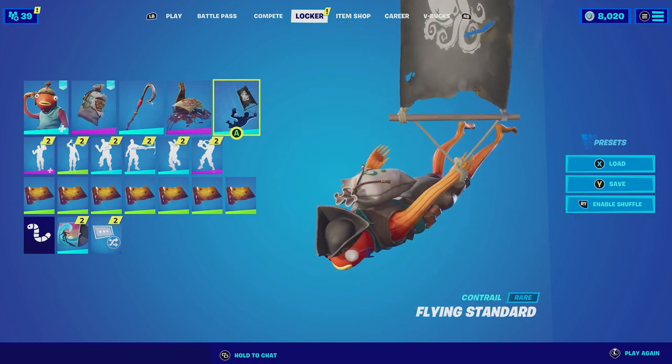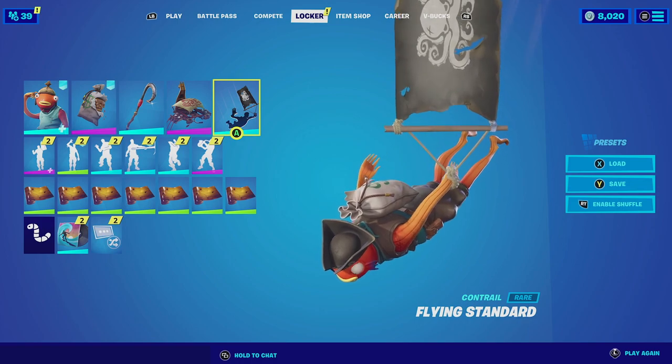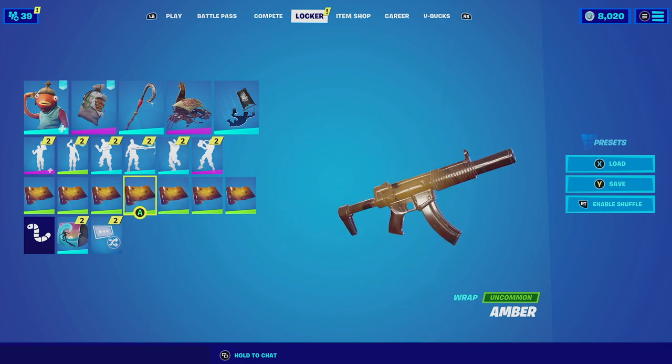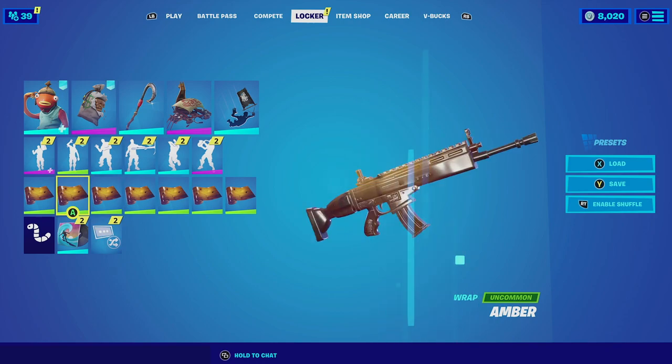Then for the emote we're going with the Flying Saucer — it's basically just a pirate ship flag on his hand and it fits very well. And for the wrap we're going with Amber. The Amber wrap fits well with this combination because of the silver that the pancakes have, and then it has that brownish color scheme that complements the outfit.